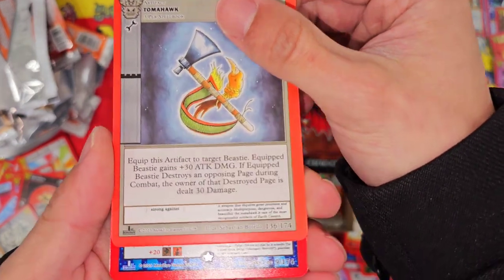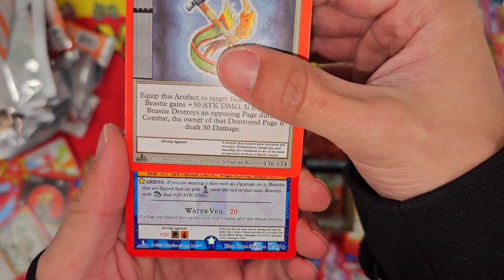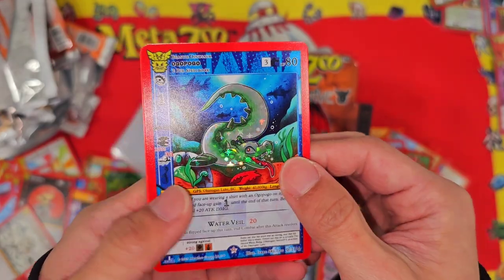Tomahawk, got a rare coming up — nine out of 174. What do we have? Water Veil — no, it's Ocapulco Reverse — there we go. Vision Quest.